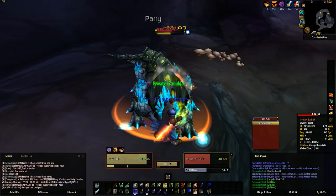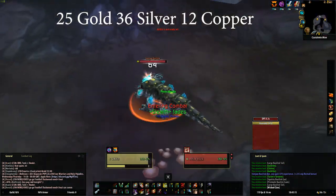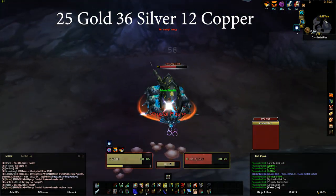Let's see how much we made. The total amount of gold I managed to make from doing this for an hour on my rogue was 25 gold, 36 silver, and 12 copper.